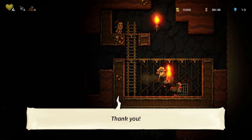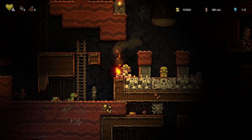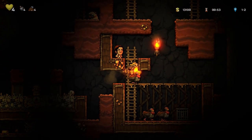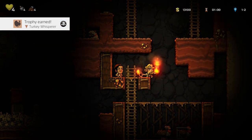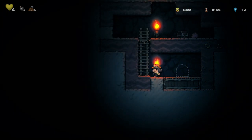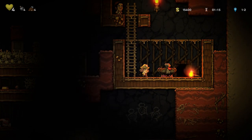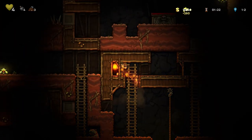I don't know how many turkeys this guy needs, but hopefully it's only three. Because if it's only three, we're in luck because the other turkey's right here. Let's find out. Try not to mess with that little idol because I don't want to get in trouble. Please help yourself to my treasure! I would get the turkey whisperer achievement — I love this.